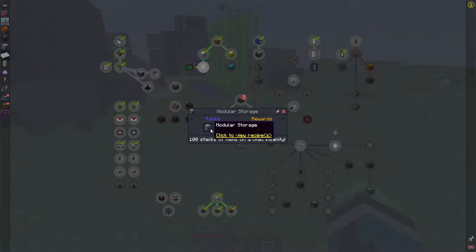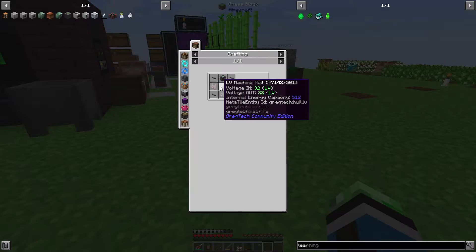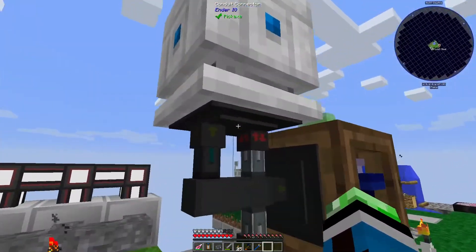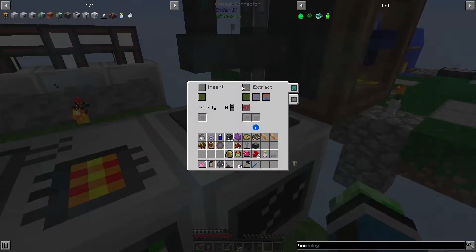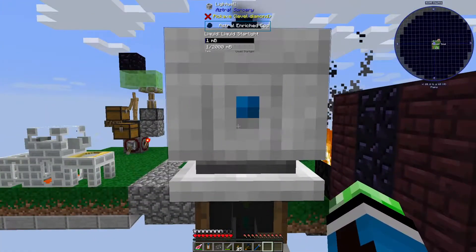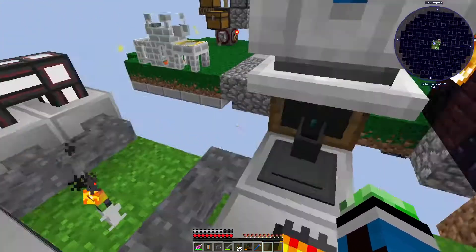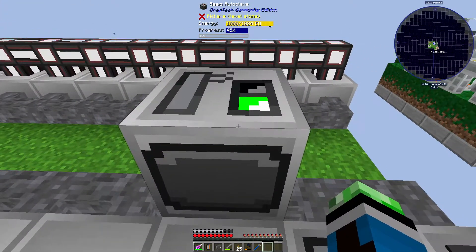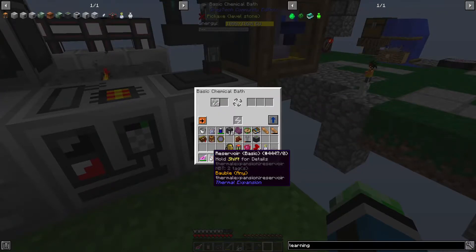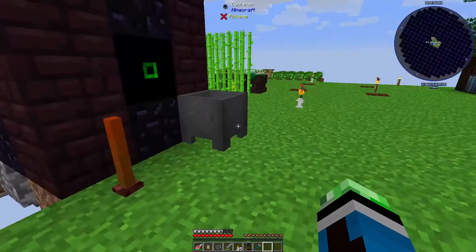Now that I'm thinking about it — modular storage — I need to go to the nether as well. I need to find nether quartz just so I can get started with modular storage. I can't move the autoclave back because it's crafting the learning chicken right now. A little bit of a problem.